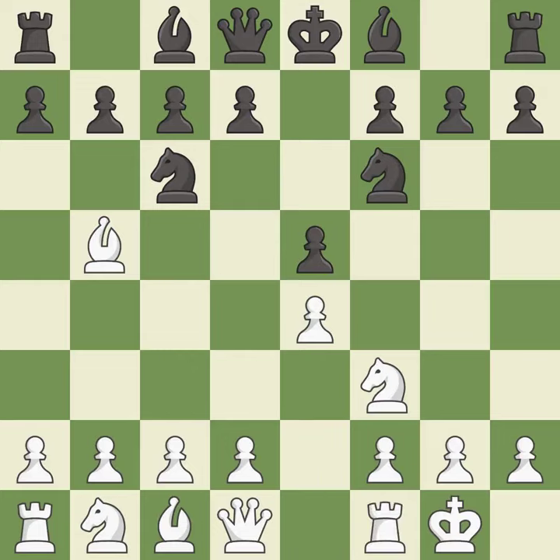Castling gets the king out of the center and activates the rook. Nxe4 captures the e4 pawn and places the knight in the center of the board where it controls many important squares.